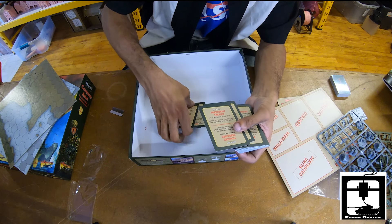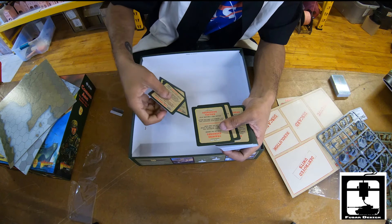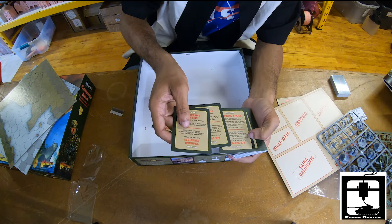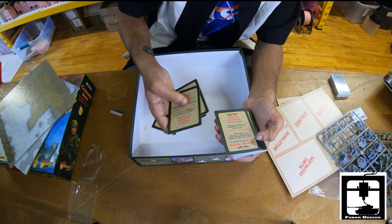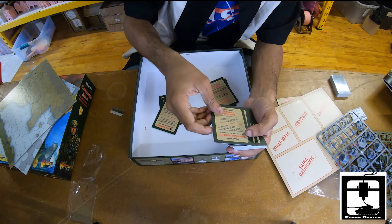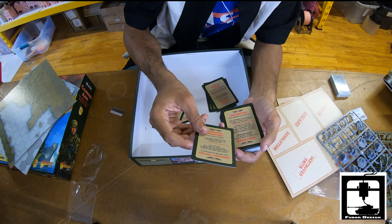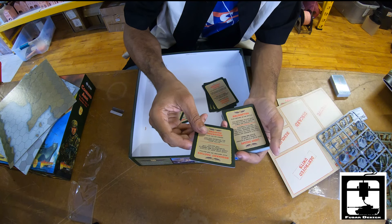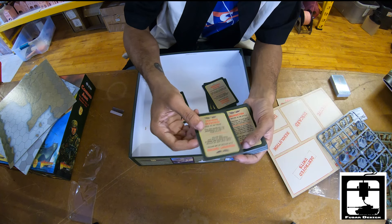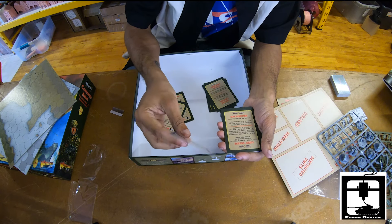These cards all have Bolt Action in their top corner showing which game they're for. There are also some for Cruel Seas — some increase the experience of a ship. One nice card for Blood Red Skies is Dominant Tactics: play before an air battle to increase your hand size of action cards to five. Normally in Blood Red Skies you only carry three cards, so this can help a lot.